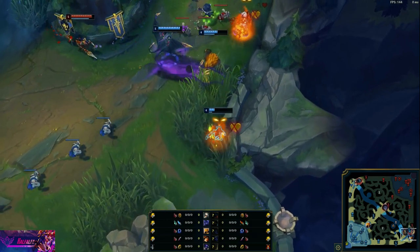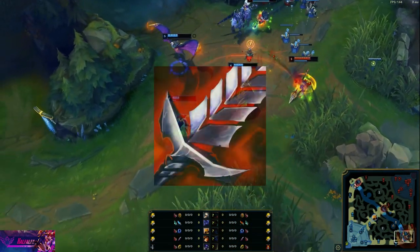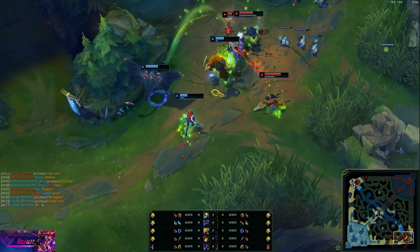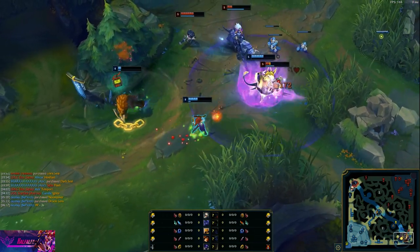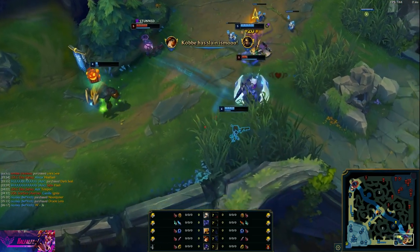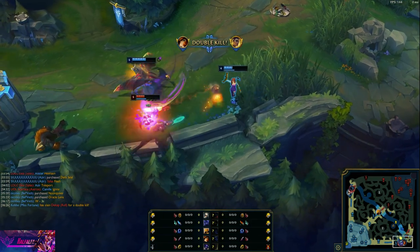In this video we're going to watch a replay from Kobe, who is an AD carry who plays in the LEC. The item is Bloodthirster. You can see the gameplay in the background — a game where Kobe builds BT — and in some of the fights he is basically untouchable because of how much he heals and how much damage he does.